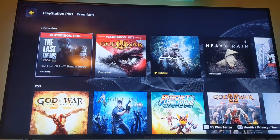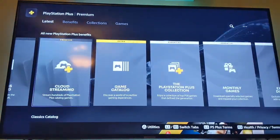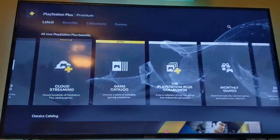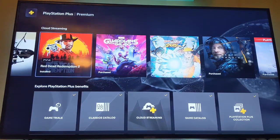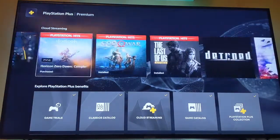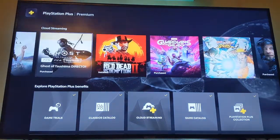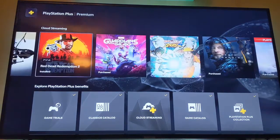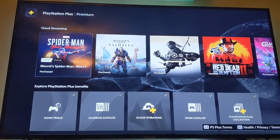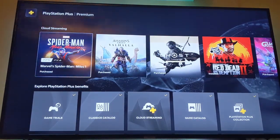A lot of these classic games are actually on the game catalog anyway. For cloud streaming, these are the ones you can actually stream — though if you're streaming something like Guardians of the Galaxy, you're better off downloading it to get the best picture quality. The problem is these games take up so much space on the hard drive.